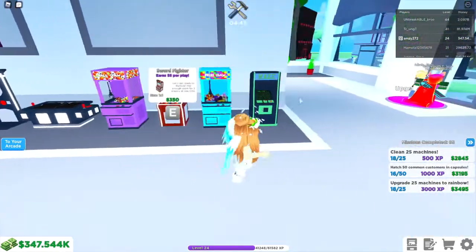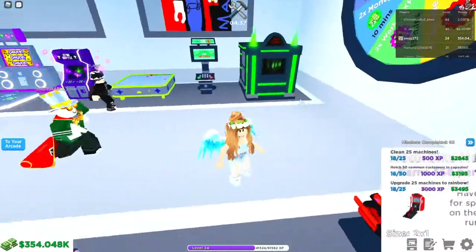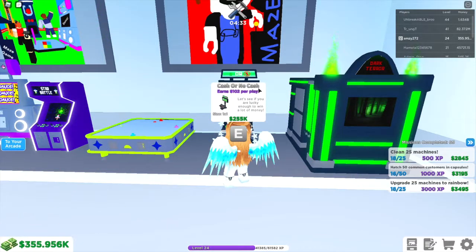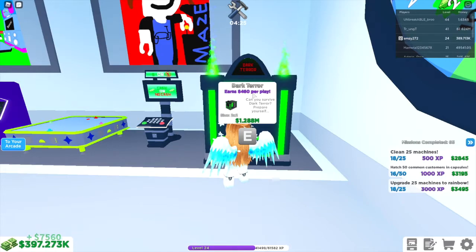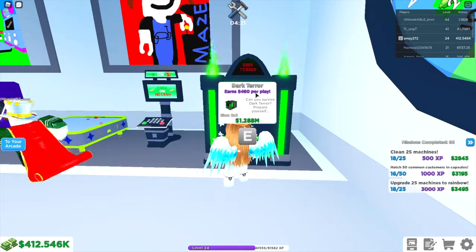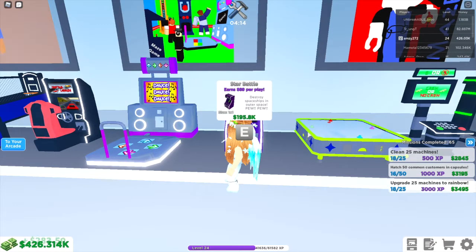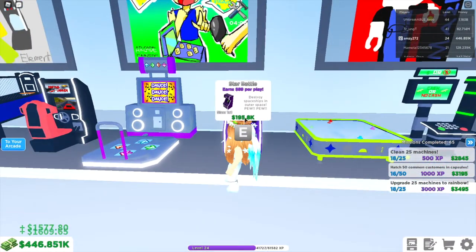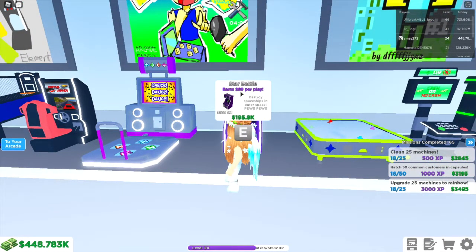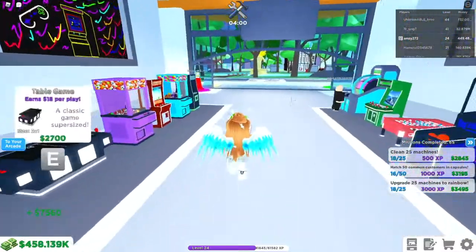They've put the machines slightly closer together along this side to make room for the new ones. First is the Cash or No Cash machine, which costs 255k and earns 102 dollars per play. We've also got the Dark Terror game, which earns 460 dollars per play but costs 1.288 million. We also have the Star Battle machine, just below the air hockey machine, which costs 195,000 and earns 89 dollars per play.